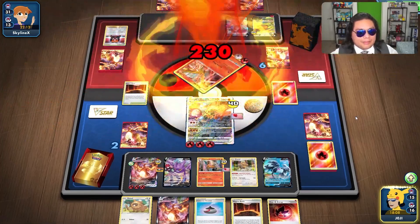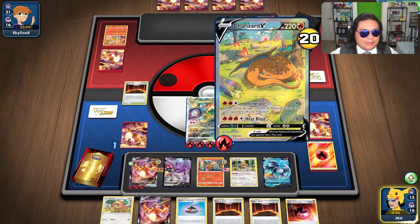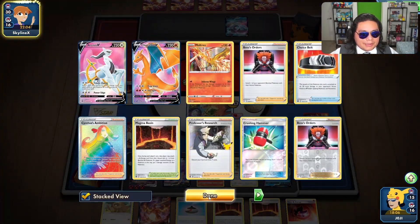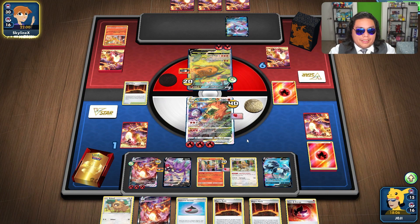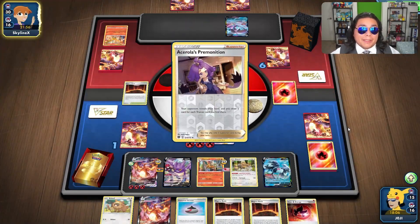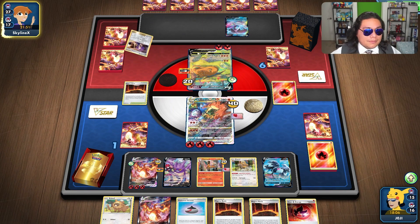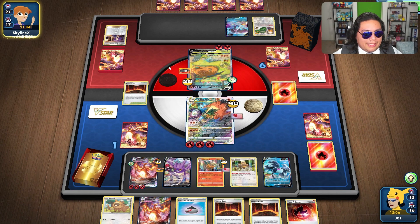I don't know if their whole plan was to use only that Arceus to attach, but it is a good way — hopefully they're also running at least the Burn Brightly as a backup. Maybe a 2-2 line of that and a 2-2 line of Arceus would be good. Either way, I think they've lost.